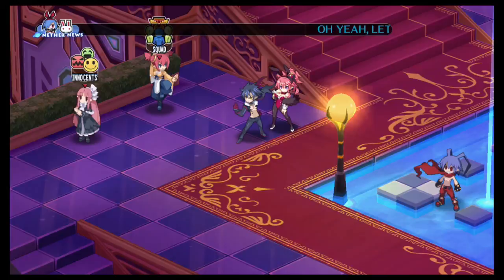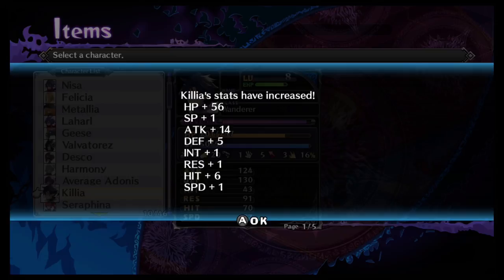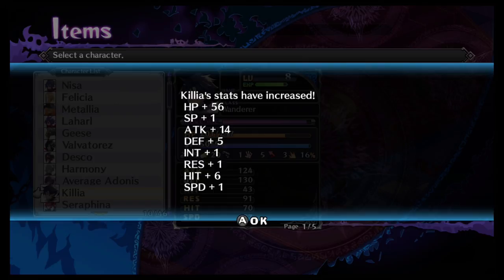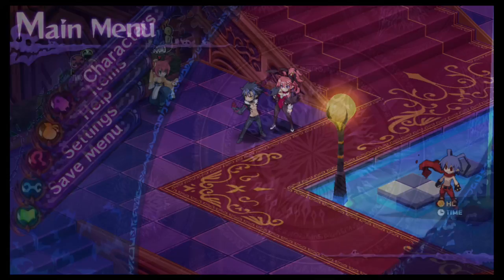Let's use this extract item on Kilia. You can see that the more captured prisoners you use together, the more abilities you get from an extract because it puts all of them into one. I usually do that to build characters up.